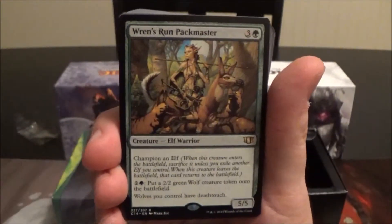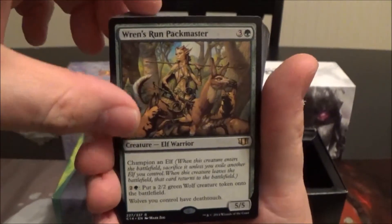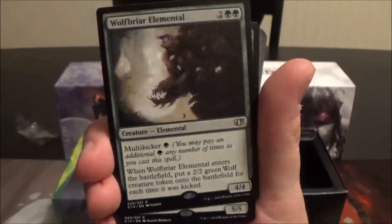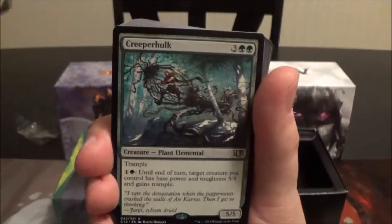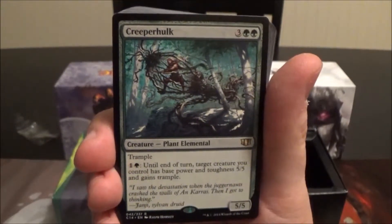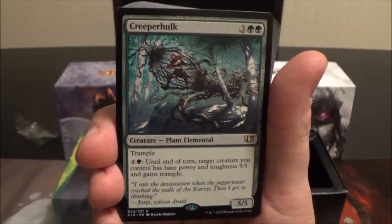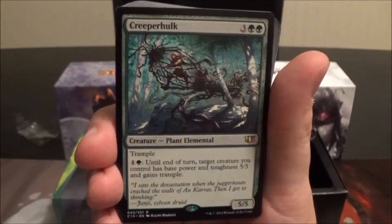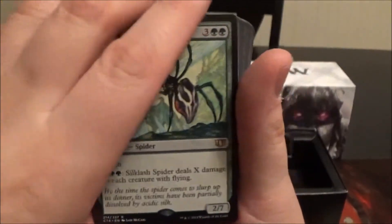Wren's Run Packmaster is from the Lorwyn block. We have Masked Admirers, Wolfbriar Elemental who brings friends if you multikick him. Here we have Creeper Hulk — I've never seen this card before, so it might be new: a five-cost 5/5 with trample, and you can pay two until end of turn to give target creature you control base power and toughness 5/5 and trample. That's pretty solid. We also have Silklash Spider.